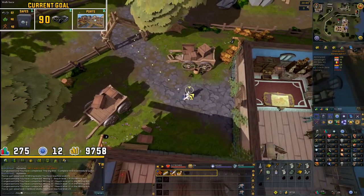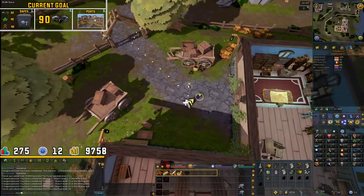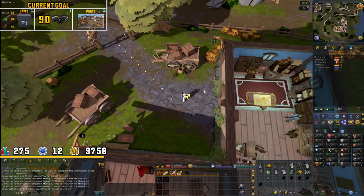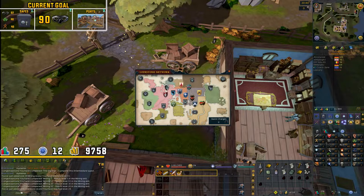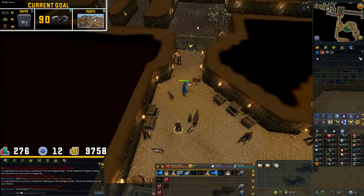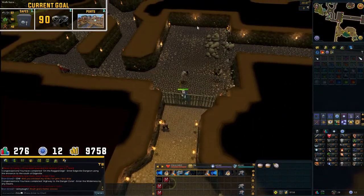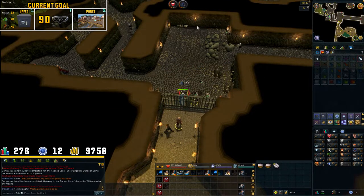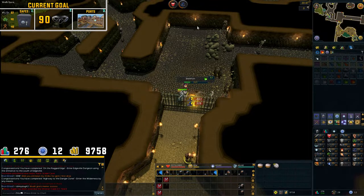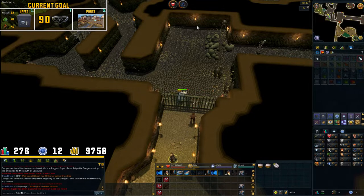Since we now only need 6 more herblore levels, I think I might as well go to the resource dungeon in the wilderness that has all of the cactuses in it, and just grind those until I have enough herbs to hit 30 herblore. But I need 10 Dungeoneering to enter the dungeon - I completely forgot about that. I am going to see if I can get one of my friends to let me leech an Elite Dungeon 1 miniboss, as they give 5000 Dungeoneering tokens, and that way I don't have to do all the annoying early Dungeoneering levels since you can use the tokens to buy experience.